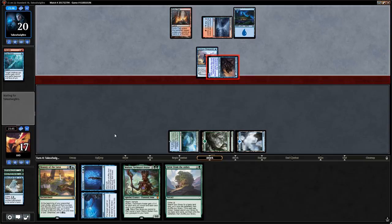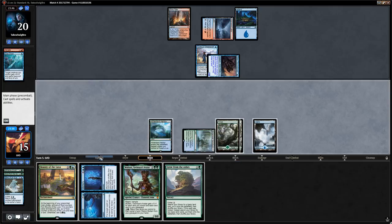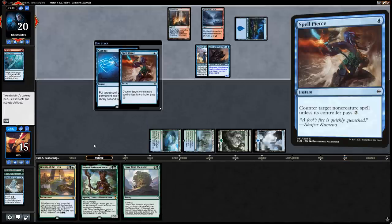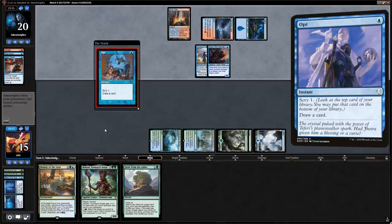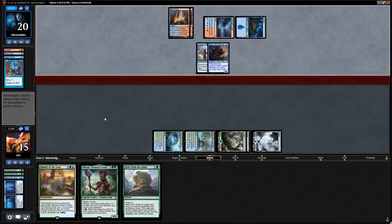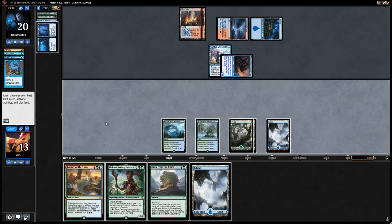On upkeep we try to use Commit // Memory on the Stormtamer so that if they have a counterspell or protection spell they're forced to tap mana on their own turn. They have Spell Pierce, successfully protecting the Stormtamer and drawing two cards a turn. If we can get to six mana for Multani, we'll have a giant blocker.